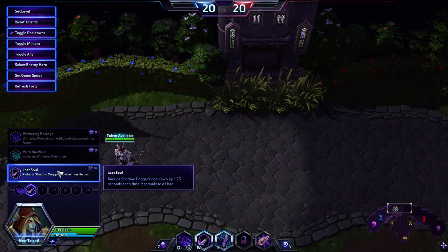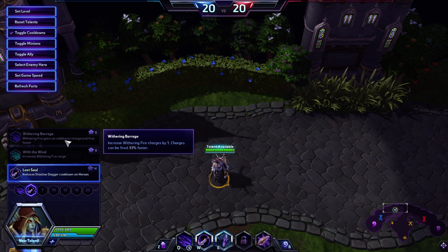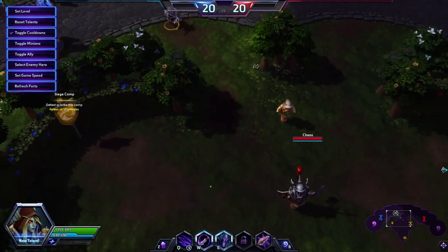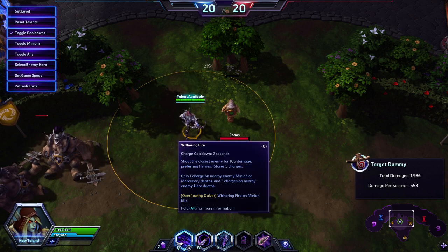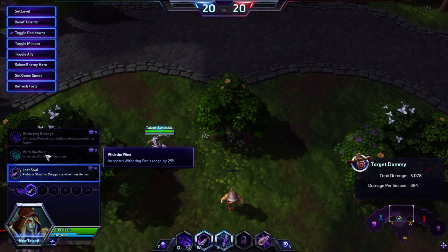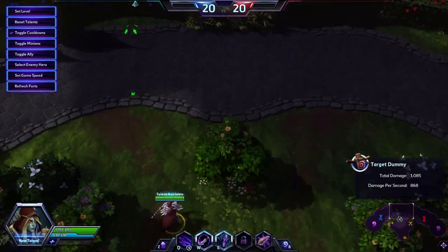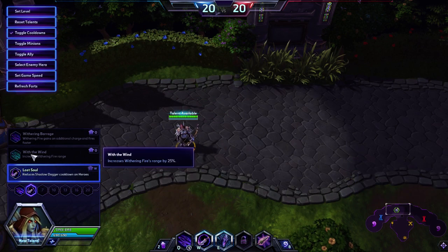Withering Barrage increases Withering Fire charges by 1 and you fire 33% faster — helpful for bursting targets, but I don't like this talent since Lost Soul gives more value. With the Wind increases Withering Fire range by 25%, but Withering Fire is basically the same range as your auto-attack range already. Since you're always auto-attacking in fights, you don't need to overextend that range, so this talent gets pretty much no value.